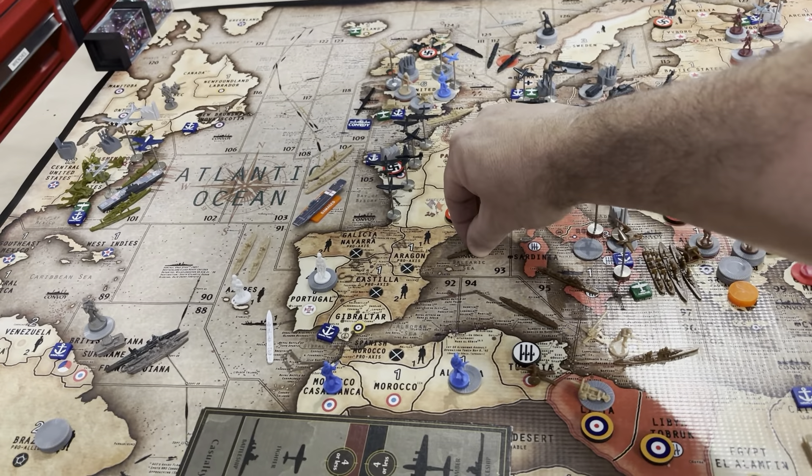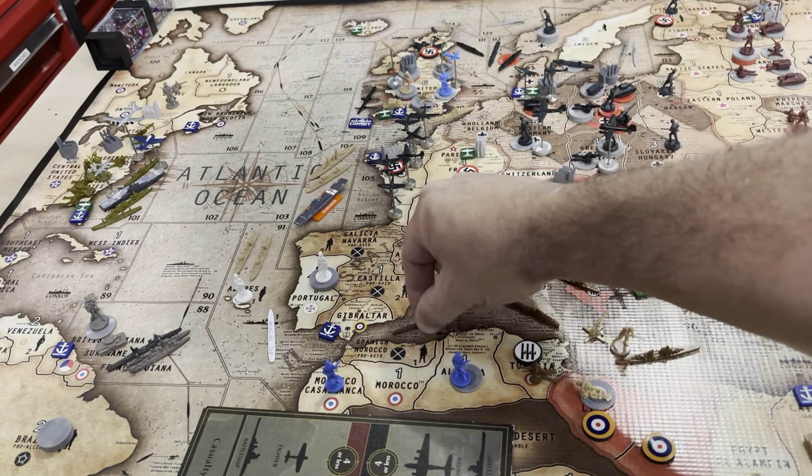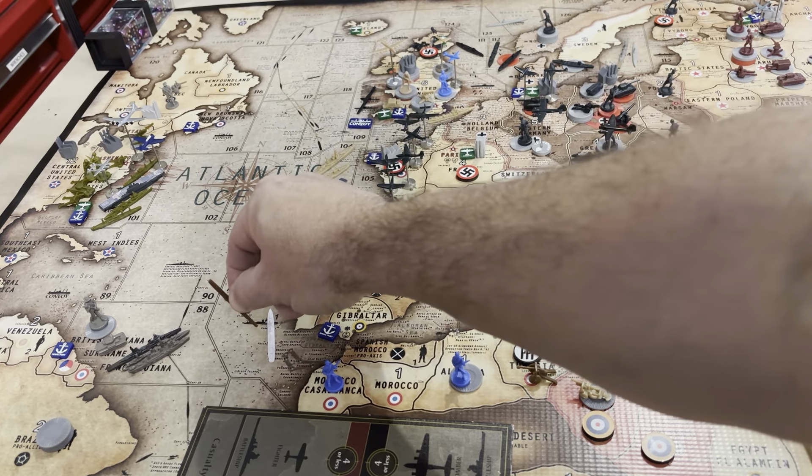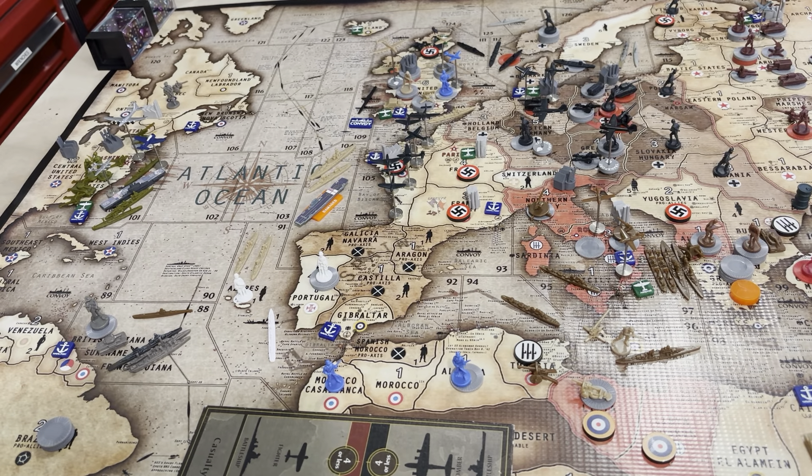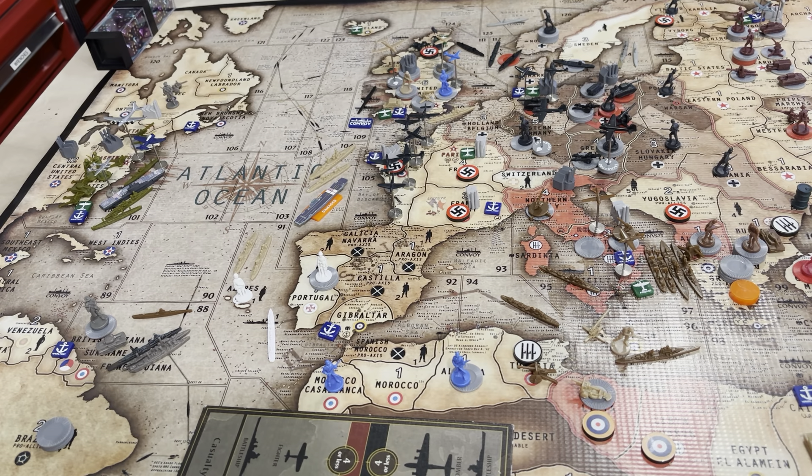Okay, this is Italy, Operation Blue, Italy round two. It feels like this is round seven. Italy has $20. It spends 14 on two transports and six on two infantry.